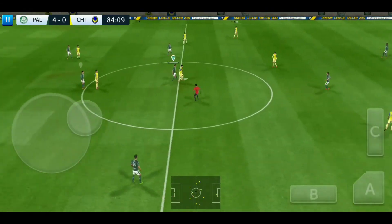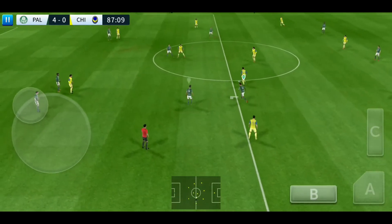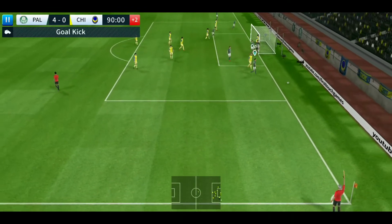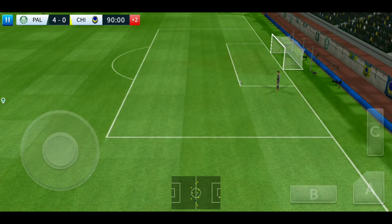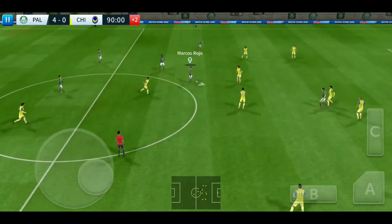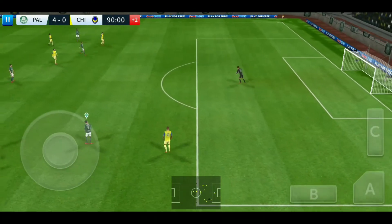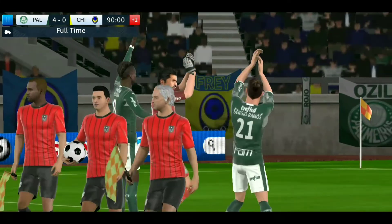Cleared forward by the goalkeeper. He did really well there. Bale on the ball — they're appealing, but he's onside. And that's out for a goal kick. The fourth official has indicated two minutes of stoppage time. Forward from the keeper. Rojo on the ball. Good catch by the goalkeeper. And both teams will be glad to hear the final whistle. The match has ended 4-0 with some quality attacking football on display.